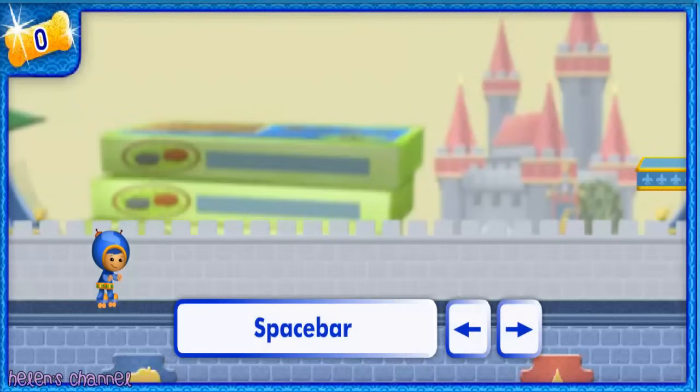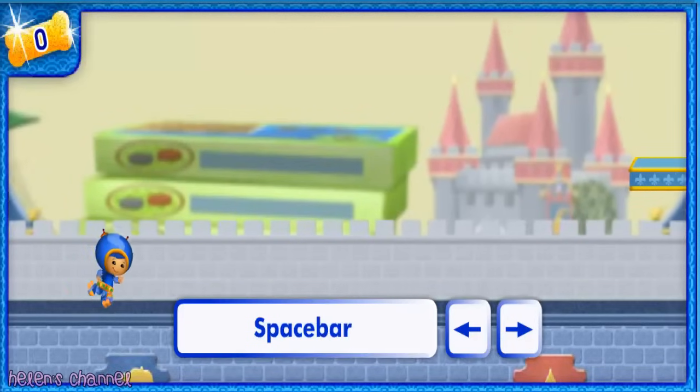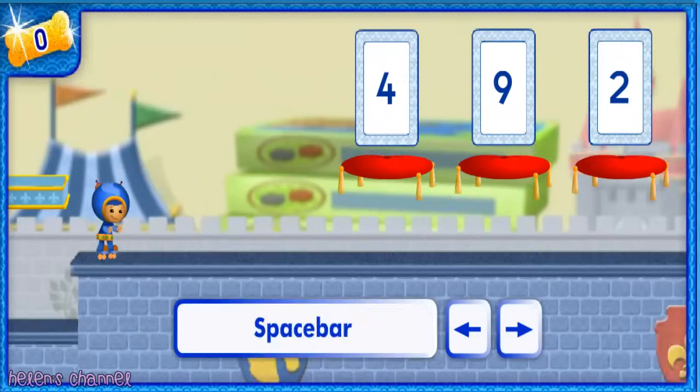Press the arrow keys to move me back and forth! Press the space bar to make me jump! Use the arrow keys and the space bar at the same time to jump forward or backwards!